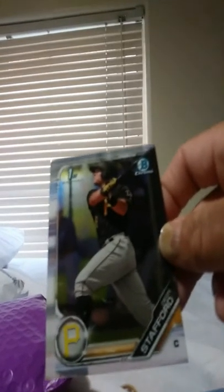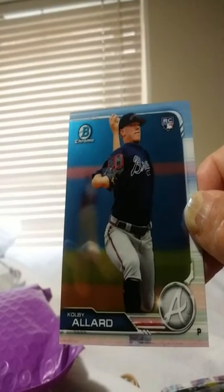Josh Bell, Pirates — he's a great hitter. Starling Marte, Pirates. Travis Swierdy, Pirates prospect — he's supposed to be a real good prospect. Deion Stafford. Kobe Allard and the Majors. Bryce Pitcher.